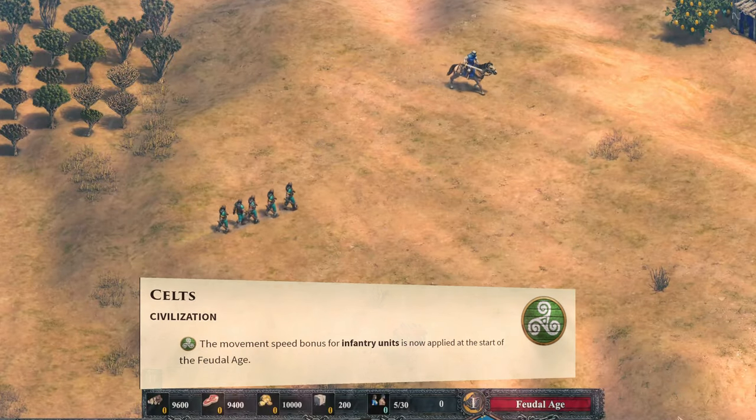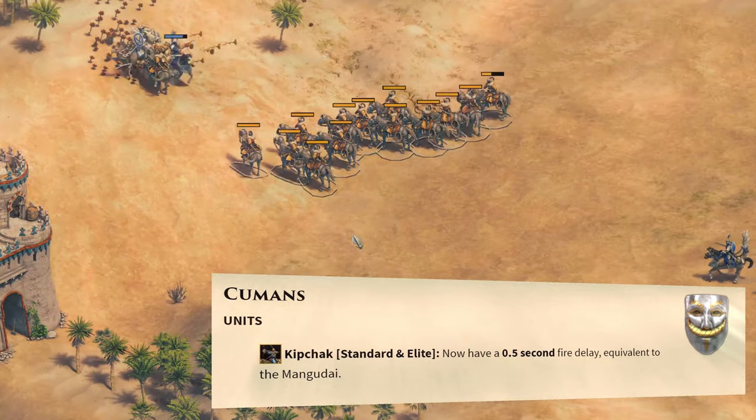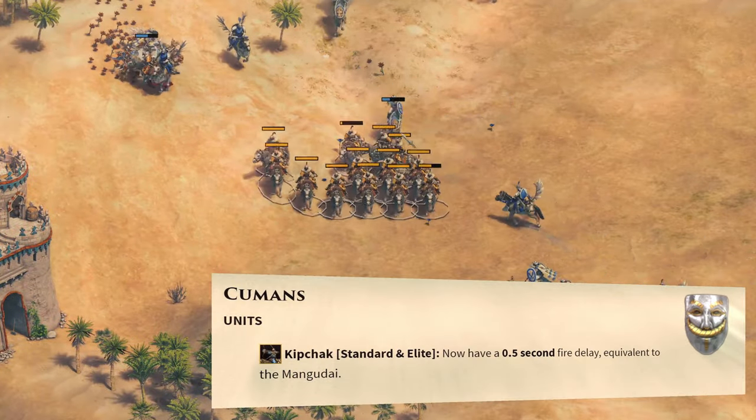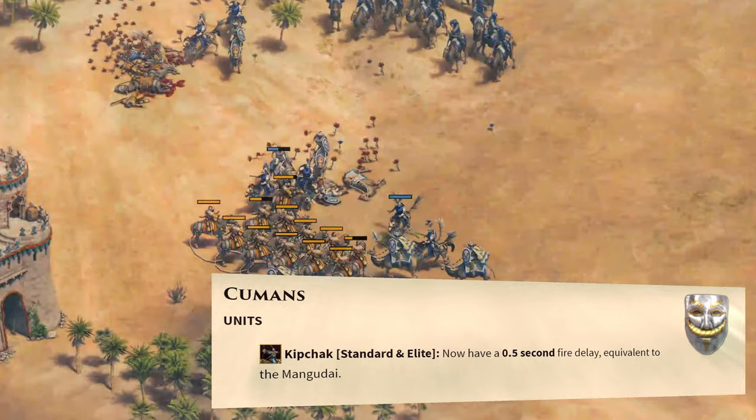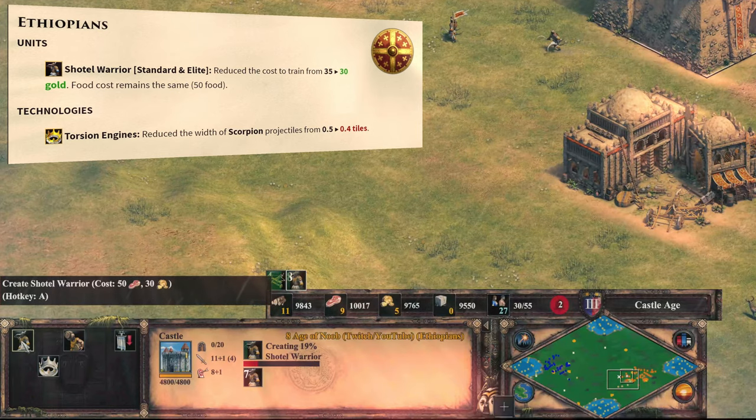Wong has to hold back his tears for this one. The Celts' infantry bonus now applies to Feudal Age onwards only. The Kipchaks now have the same fire delay as the Mangudai, though their micro still feels super fluid in my testing. The Chotels get a tiny buff, but nothing significant here.